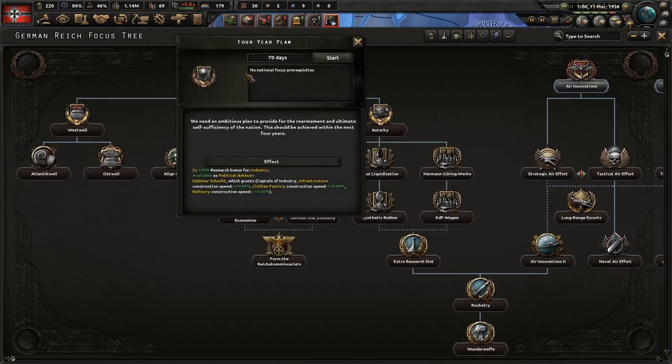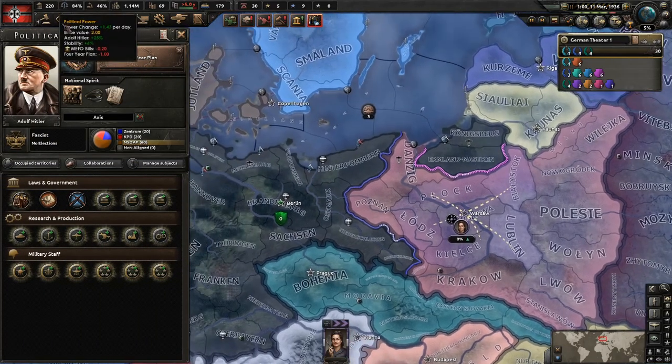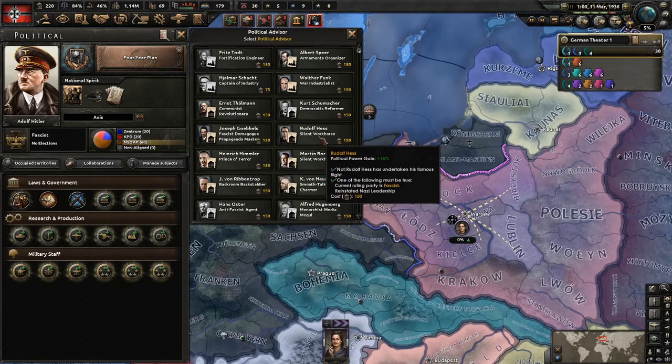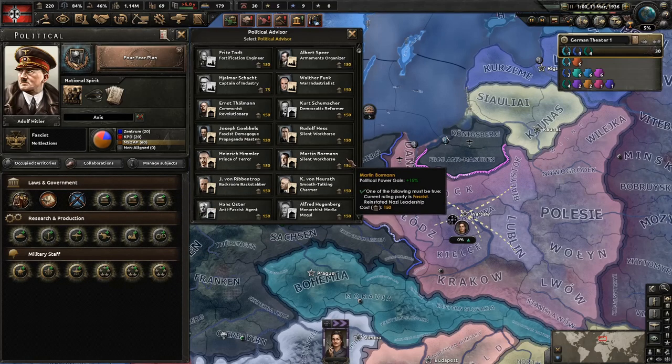Rhineland's done. Let's go to the Four Year Plan — and that gives us loads of political power, so let's use that. We're going with one of the silent workhorses. My usual star takes both of them, but I'm going to go with Goebbels this time for early war economy — let's see how that works out.